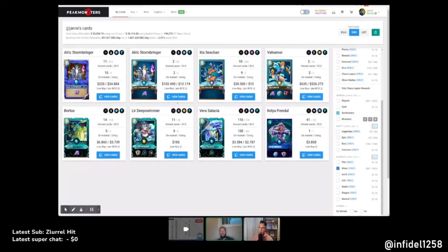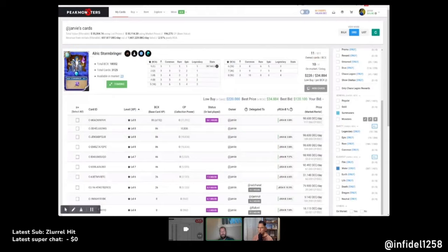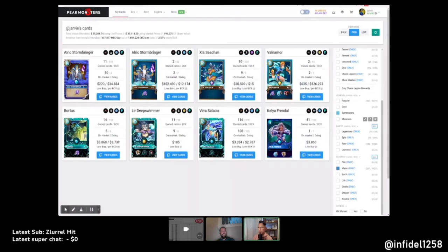Looking at what I want to do, I'd go off cards I have a lot of that aren't being rented for much, so I can make several of them. Looking at water summoners — I have about 100 BCX worth of Kelly, not a lot. I still have thousands of packs I should open. I could look at Alric, which is cool, but I can also make a lot from renting those, so I don't really want to delegate them out.